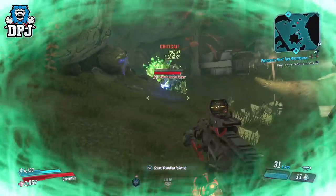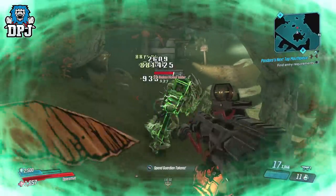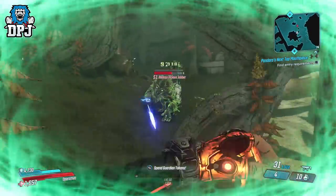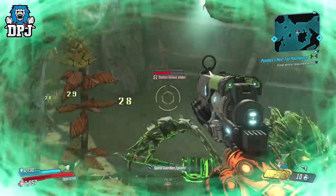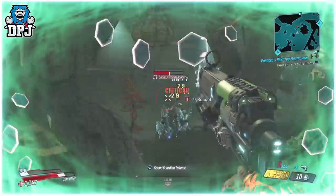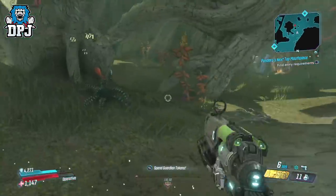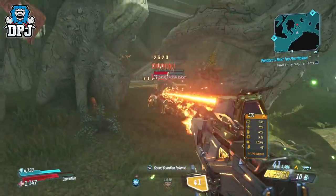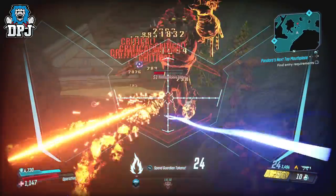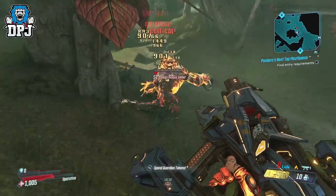Next up is a glitch for money — infinite amounts of money. All this takes is a low-level weapon, something easily obtainable, and a money barrel. Here I'm using the Infinity Pistol at level 1. Then all you've got to do is find yourself a money barrel and shoot away for millions in minutes. This is one of the older glitches in today's video, but I just wanted to let you know it still works.